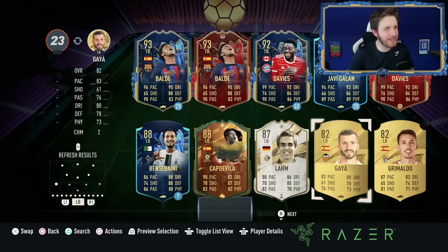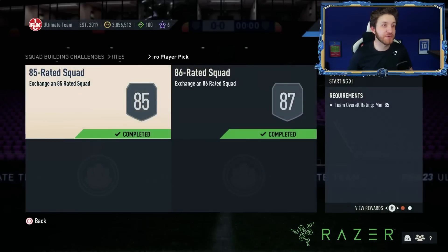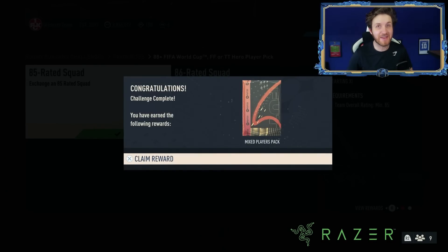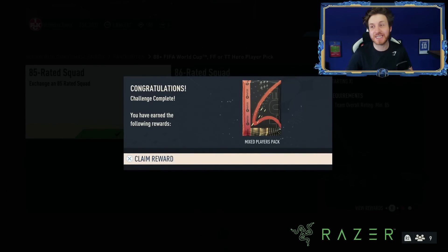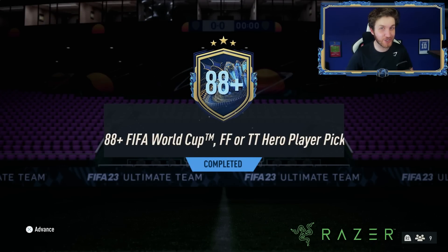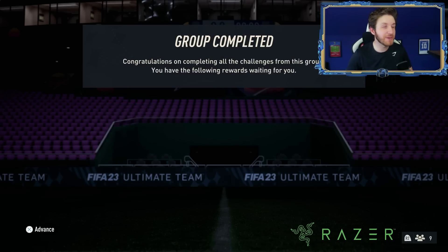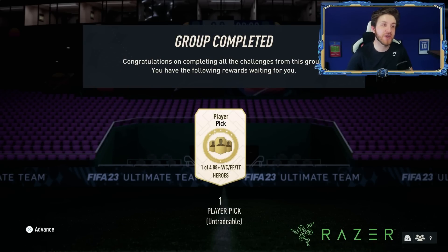I've got to submit an 85-rated squad for this, I think. There you go — I've got mine done. So when they've realized that they've made a big mistake with this SBC today, they will most likely give out compensation, hopefully soon. Let's hope it's quicker than the community upgrade. Either way, you'll be surprising your club with a compensation pack. I'm very confident of that.